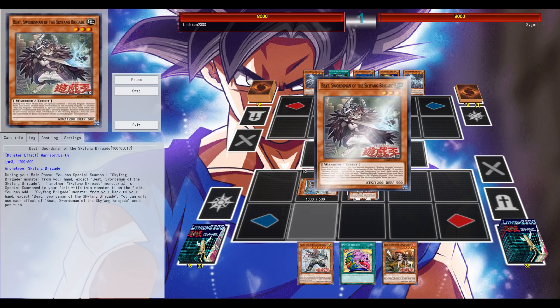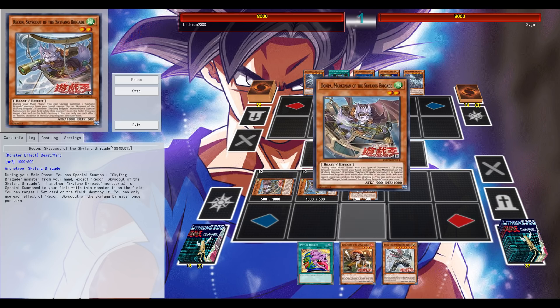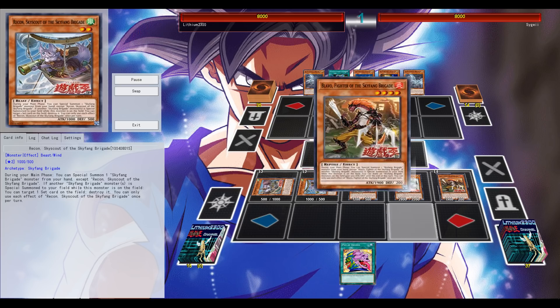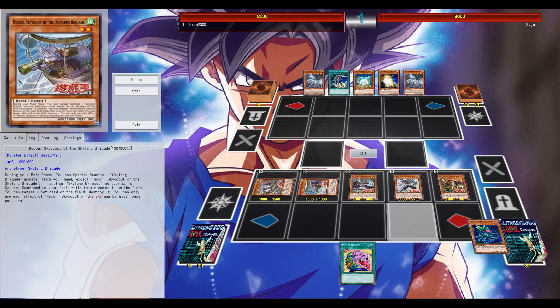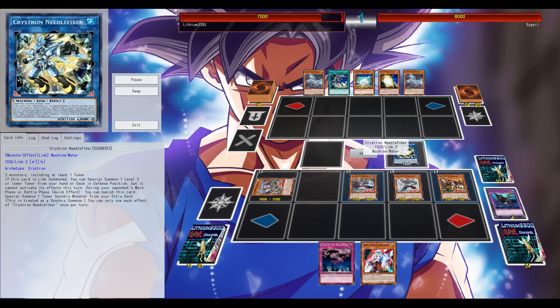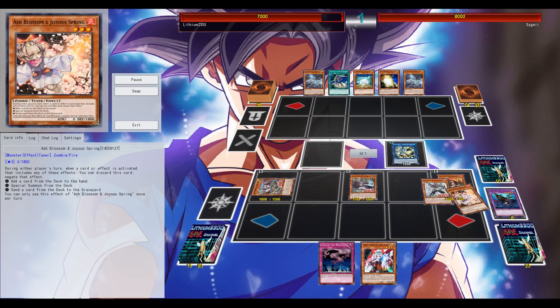Okay, Blue Eyes again — I get to start, and here is definitely one of the current advantages this deck has: the possibility to play during your opponent's turn. You have those multiple special summons, all of them have that particular effect, and then end with your bigger level 8 to excavate around four cards and add one of them to your hand.